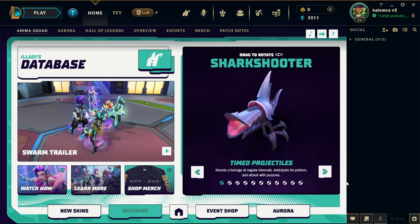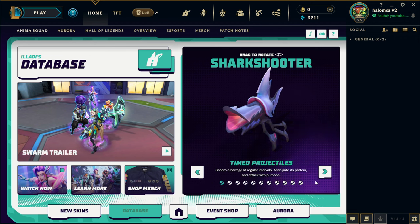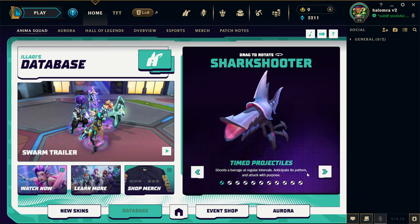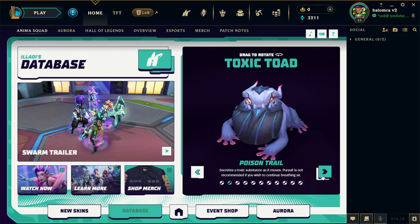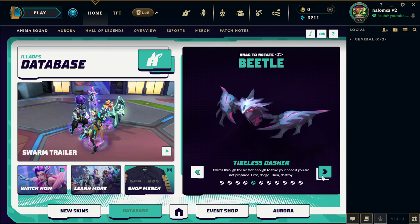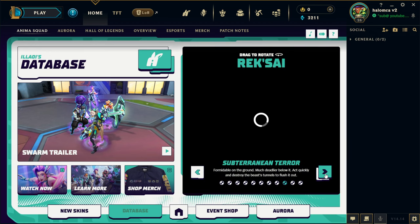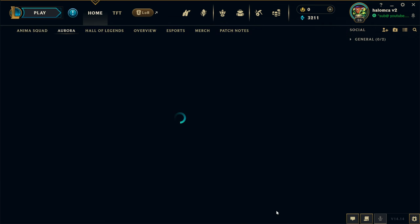What is this database? So it's Alloway's database — we've got the Swarm trailer, little trailers, and all that stuff. Time projectiles, shark shooter — 'choose a barrage at regular intervals, anticipate its pattern and attack with purpose.' It follows my mouse! Poison trail creates a toxic substance as it moves. Looks like they've got a bunch of different stuff — these are the enemies you will experience in the game: Bel'Veth, Rek'Sai, Aatrox, so those are probably most if not all the enemies.